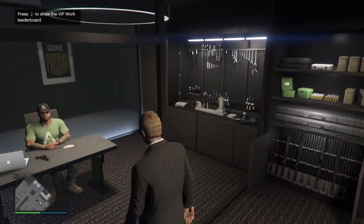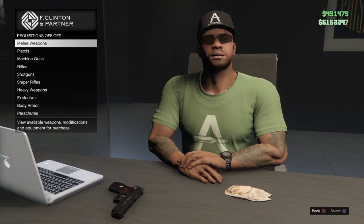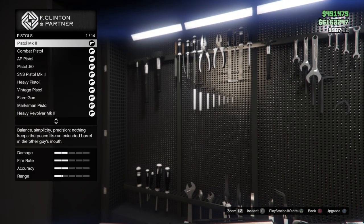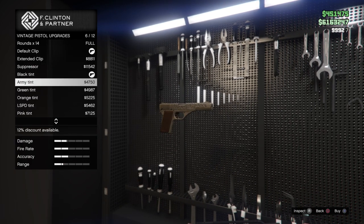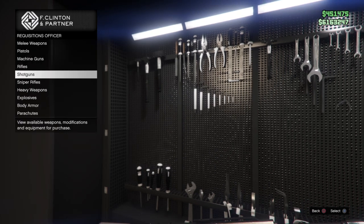The other main part is your requisitions. This guy is hilarious — he's got a few pretty funny one-liners. You can see I can come in here and purchase or upgrade any weapon, anything you would do at an Ammo-Nation. So you're basically just getting your own personal Ammo-Nation here in your agency.